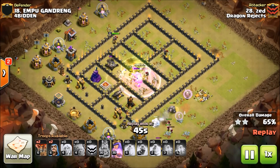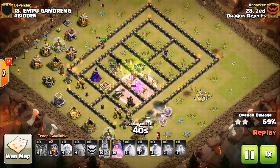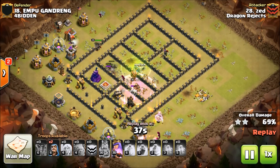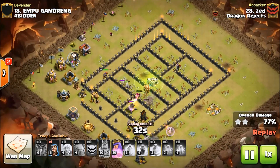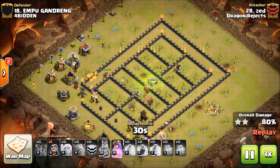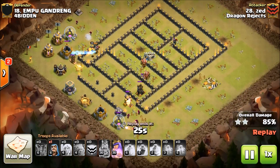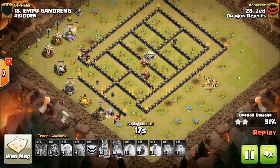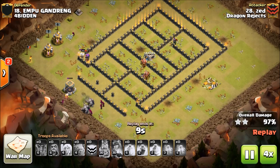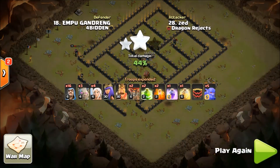His king's ability has been used and as you can see there's not much left in the core to take him on. If he could pop the queen's ability and bring in the balloons to take out some of the last defenses, he'll be GG - and he's already GG. He didn't even need to pop the queen's ability and this base is a wrap. Very, very cool attack by Zed.